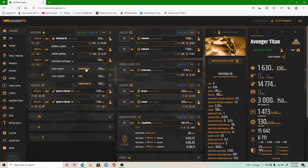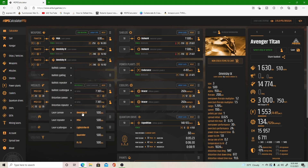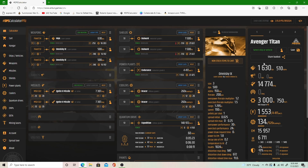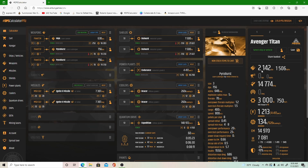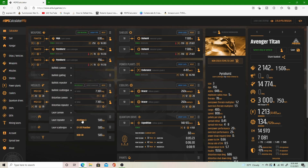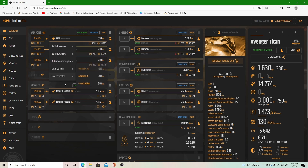If we change the nose to a cannon, it'll drop down to 1,630. Change the wings over to a cannon — just go with the Omniseries — it's going to remain at 1,630. If we go over to some Pyrobursts for the wings, it'll jump up to 2,142 DPS. But for this we're just going to stick with the Attrition, because that's actually what I like to run.